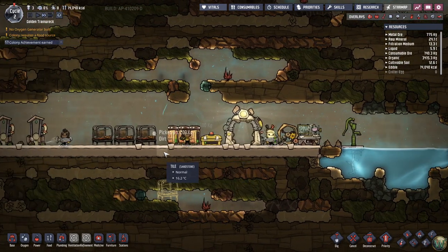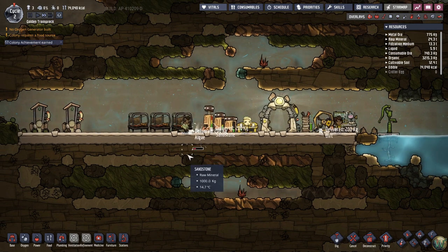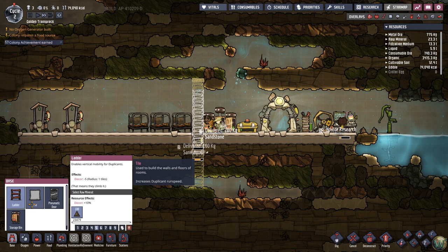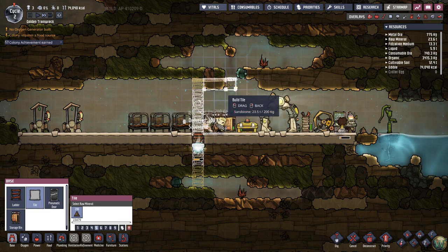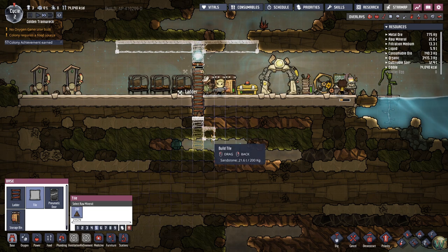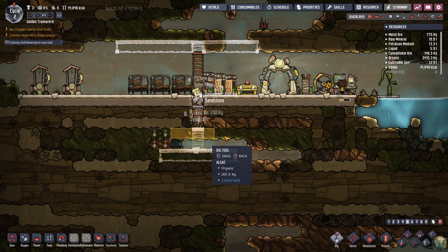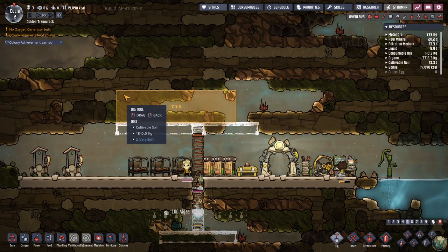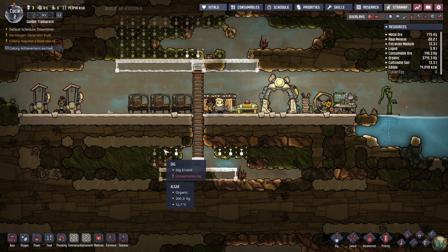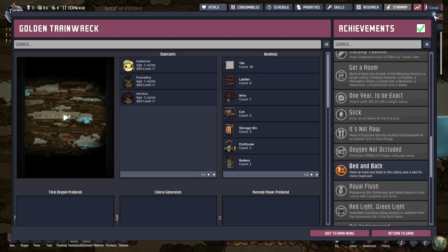Speaking of which, we need to build a microbe musher. I built that down here somehow — let me dig that up and add a ladder. We'll build floors four high. Achievement unlocked: I have at least one toilet in the colony and a bed for every duplicant — pretty easy to do. Let's look at the schedule: the default schedule is two blocks of downtime, three of bedtime, and one of bath time. While they'll use the bathroom any time they need to, they mostly do it during downtime and bath time.